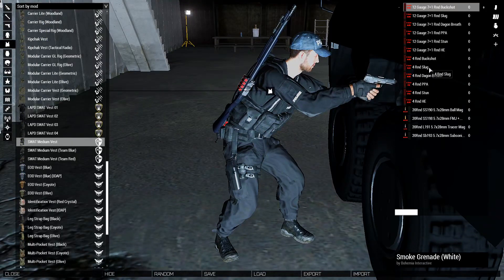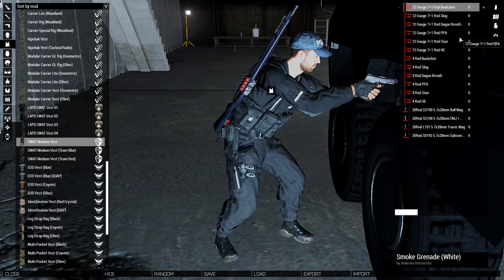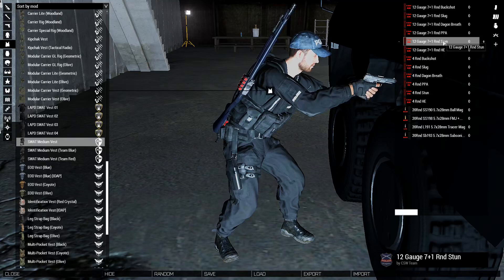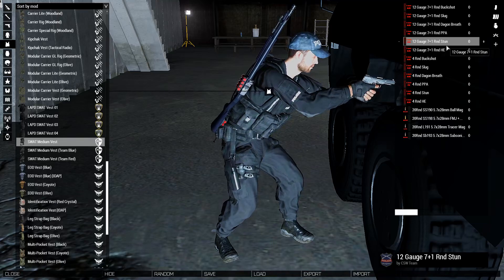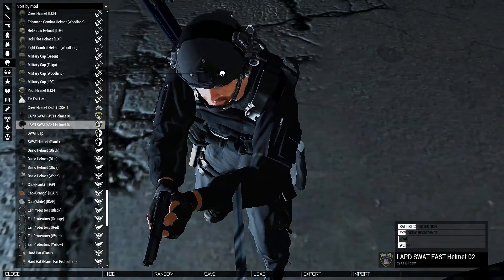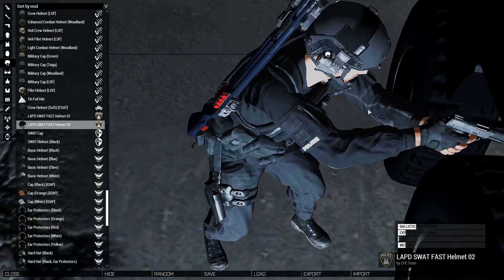We've got a wide selection of rounds. For a police application, we probably want to be loading buckshot, though we do have stun rounds. Maybe we should load the shotgun with stun rounds — what will there be, like beanbags or rubber bullets? And there's our SWAT helmet.